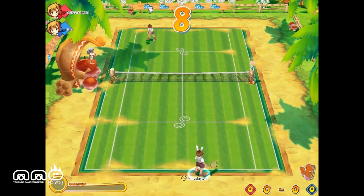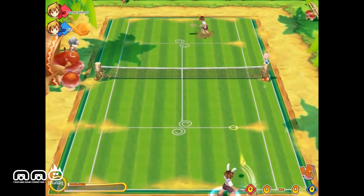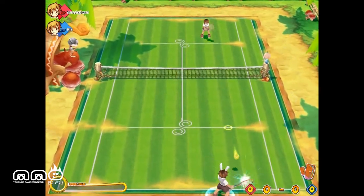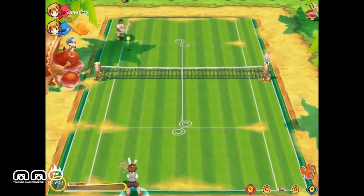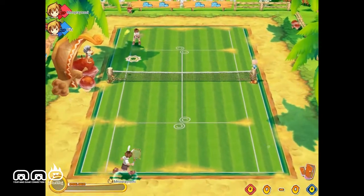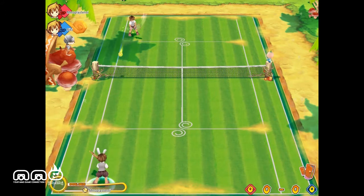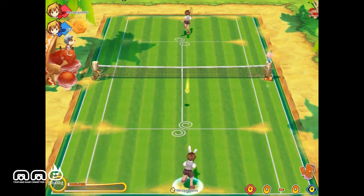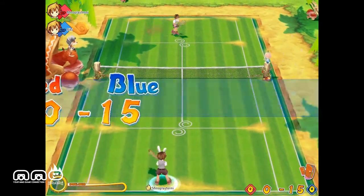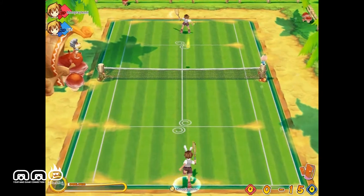Alright, I get to serve first, and this is against an AI - not against a player. You can see I've got my bunny ears on. I'm not quite sure how I'm going to be able to trick the AI - it's always automatically there. Kinda reminds me almost of Wii Sports tennis, where you basically just lob it back and forth until someone gets tired. Having trouble getting my high power shots too.